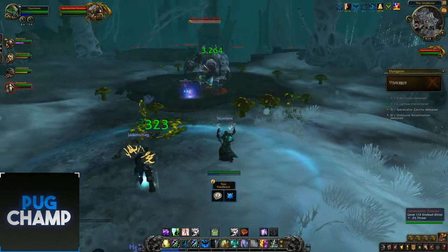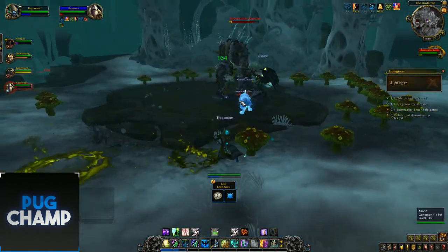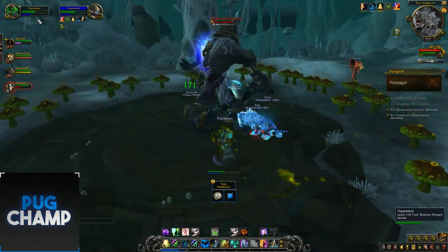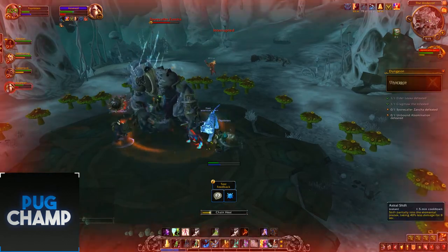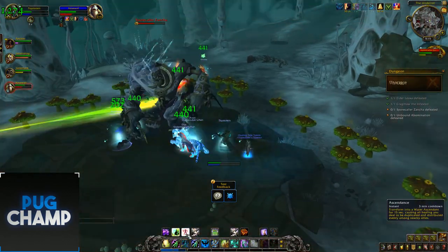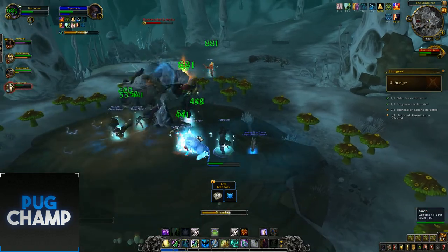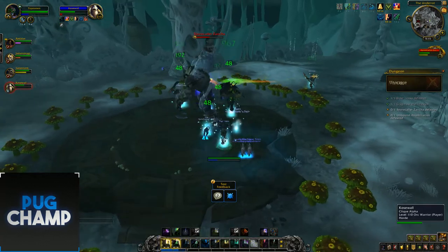As Disc, when I was doing my Atonement heals, everyone was getting healed for like 2k, 3k. But now it just seems that my passive heals do zero damage. It seems that that little line there was dealing damage, so I don't know if that's a damage over time, because I keep taking damage. It seems that if you walk into them, you'll take big, big damage.